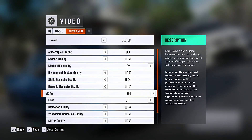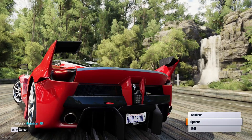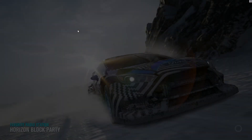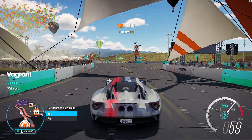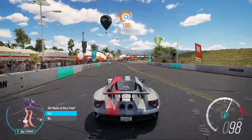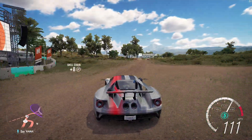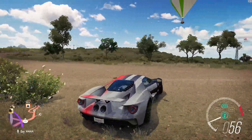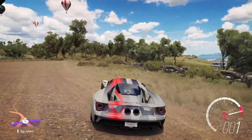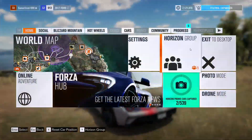Turn MSAA and FXAA off, hit Save, and go into the game. Now, once you're in the game, just kind of drive around for a while. I'm not sure if there's like a time limit or what, but what I did was I kind of just drove around and played the game just for a little bit. And then I just exited out of the game.